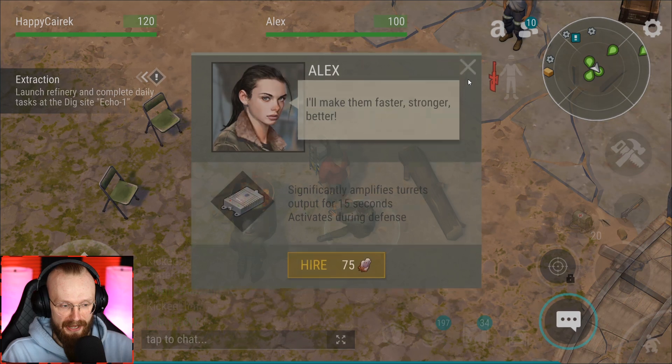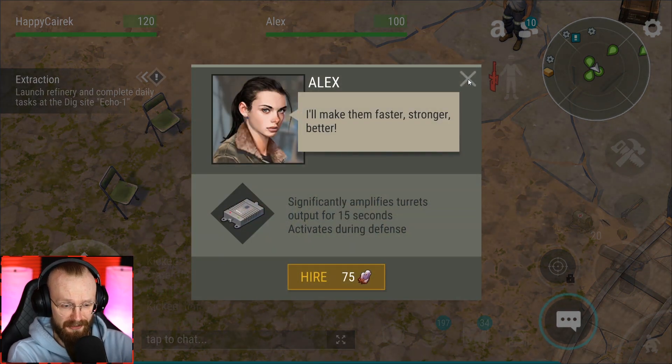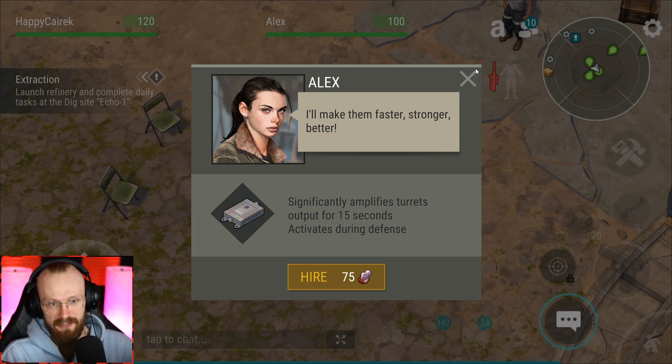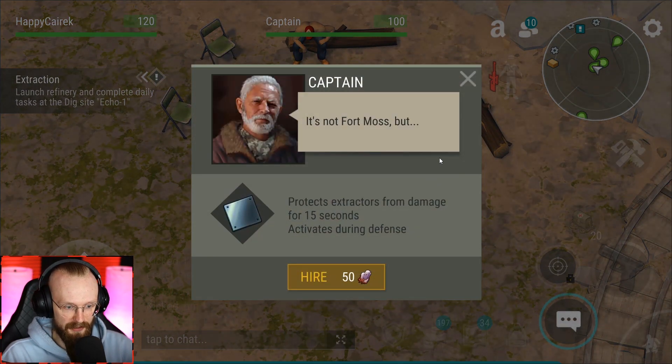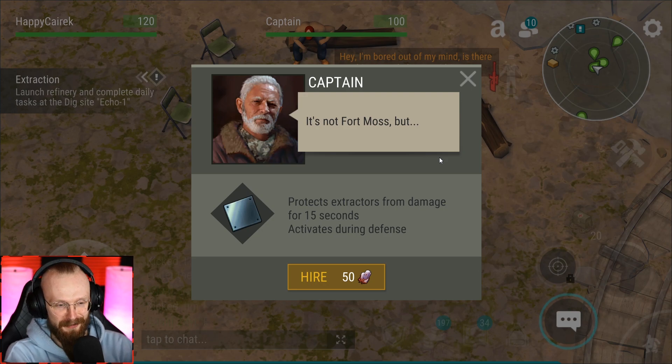There's another mercenary — Alex. Her buff significantly amplifies turret output for 15 seconds, activating during defense, and costs 75 zombie crystals. Then there's Captain — Captain protects extractors from damage for 15 seconds, activates during defense, and costs 50 zombie crystals.